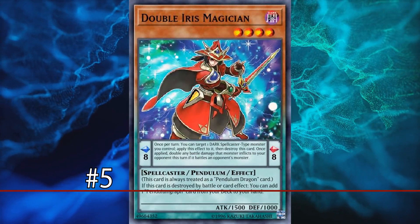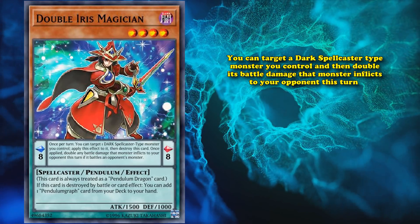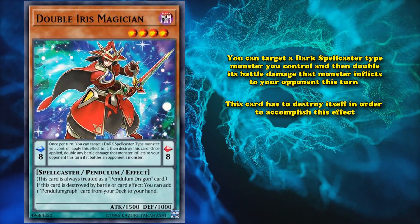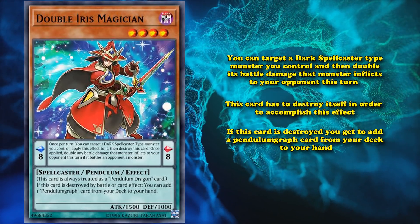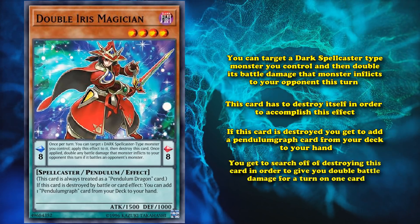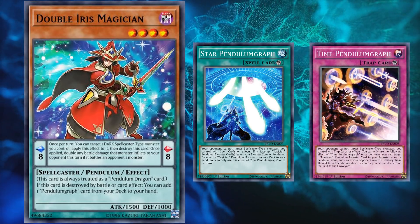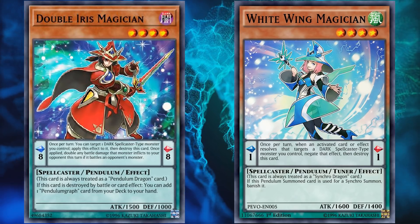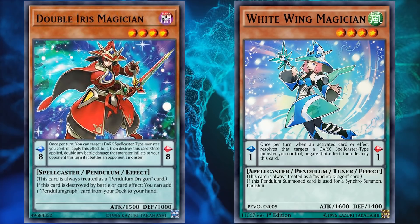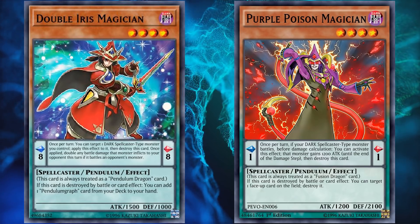At number 5, we have Double Iris Magician. This card has a pendulum effect where you can target a dark spellcaster-type monster you control and double its battle damage inflicted to your opponent that turn, but this card has to destroy itself to accomplish this. However, it also has a monster effect where if this card is destroyed, you get to add a Pendulum Graph card from your deck to your hand. Its pendulum effect that destroys itself just happens to activate its monster effect as well — so you search a Pendulum Graph card while also getting double battle damage. The two cards it can search, Star Pendulum Graph and Time Pendulum Graph, combo very well with the Pendulum Magician archetype and allowed you to search out more Pendulum Magicians. Basically, this card lets you search your searchers while setting up your extra deck — which was a little too good in an archetype that was already strong, so the card got banned to rein in Pendulum Magician consistency. Pendulum cards really love to destroy themselves.